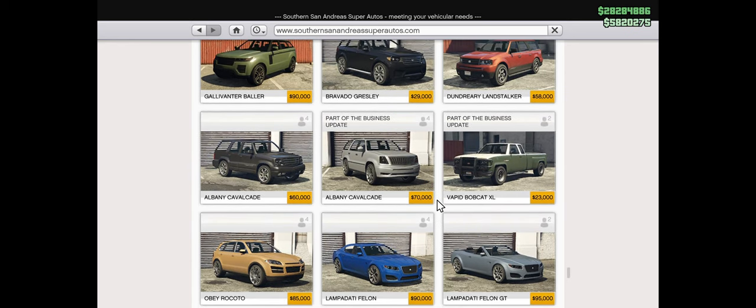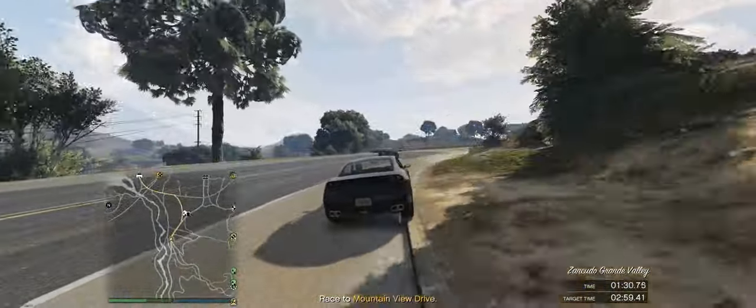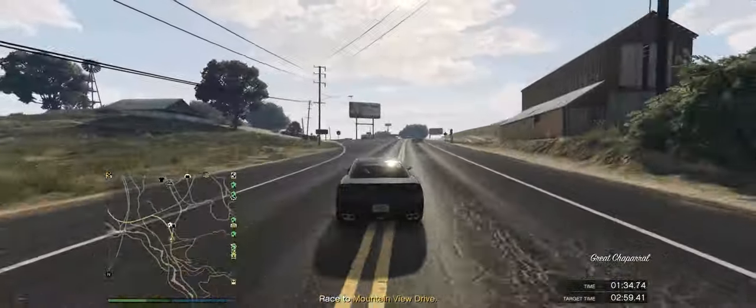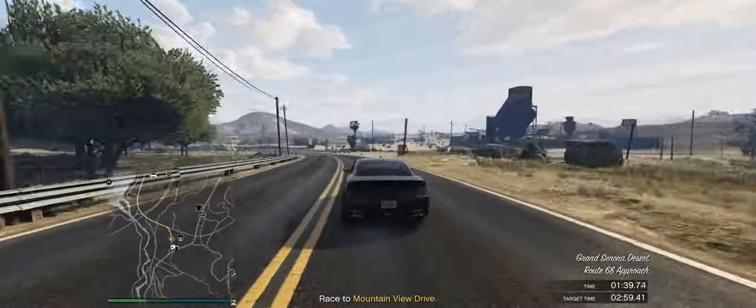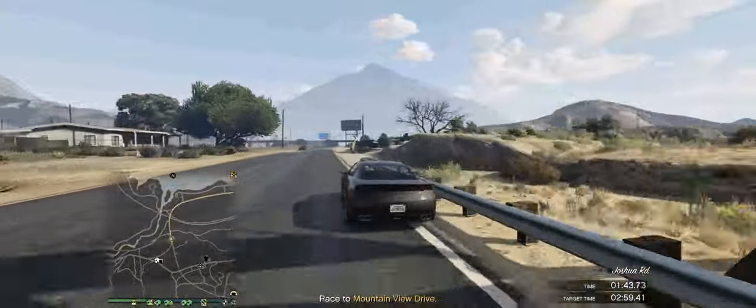That was a fun little montage of the past 40 minutes of game time. You did see me sell a car there — here is a list of cars that you should sell, and as you can see they sell for quite a good amount of money. I've done the calculations and I'm going to show you how you can make over $400,000 per hour with import/export in 2020. Let's get into the figures.